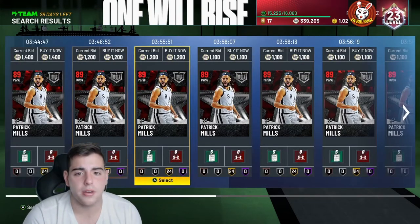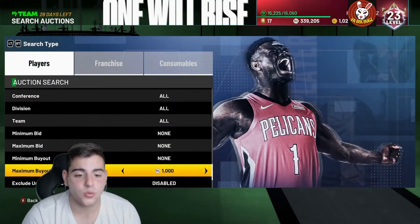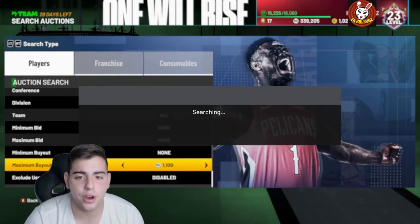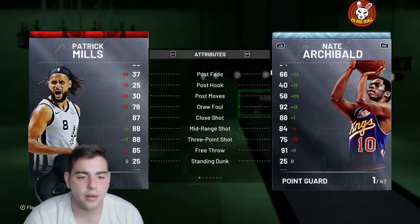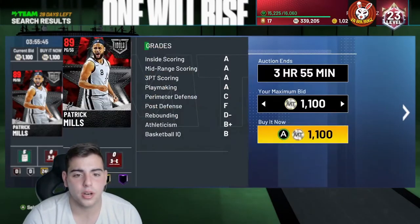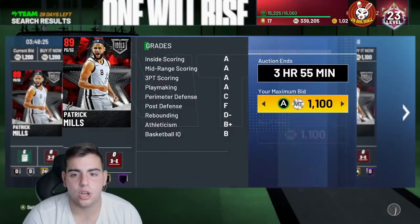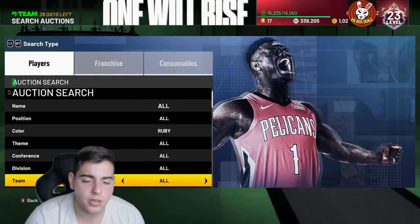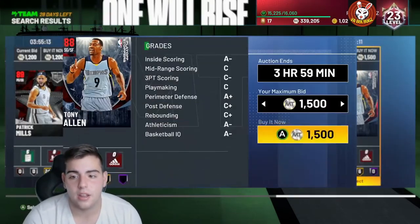Ruby filters should be going crazy right about now. Patrick Mills at 1K — in my opinion, I think Patty Mills for 1K is a very good investment. I think he goes up to 2K. He's a great three-point shooter, great mid-range, and a very good budget point guard. Try sniping out Patty Mills. I say he goes up to 2,500. Rubies have been all the way up to like 3,000 to 4,000 in the last couple of days.